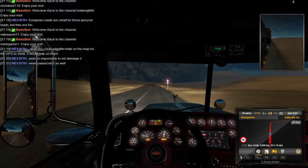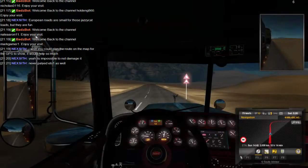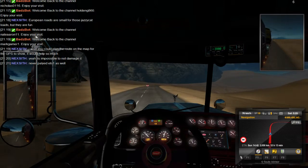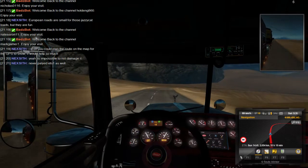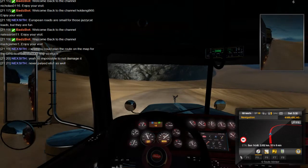Now we've dropped down out of the mountain. It's still pretty steep but as you can see we're starting to get out into the desert. That's why I said this area is perfect for testing stuff like this.